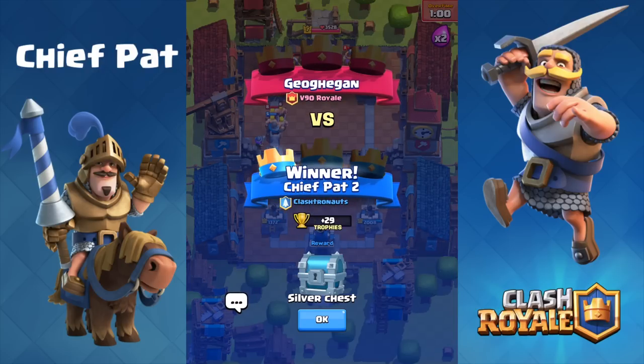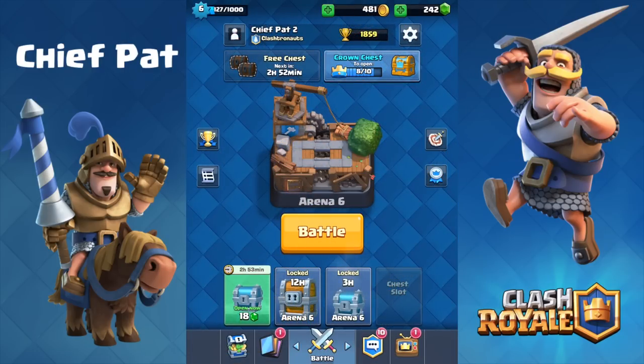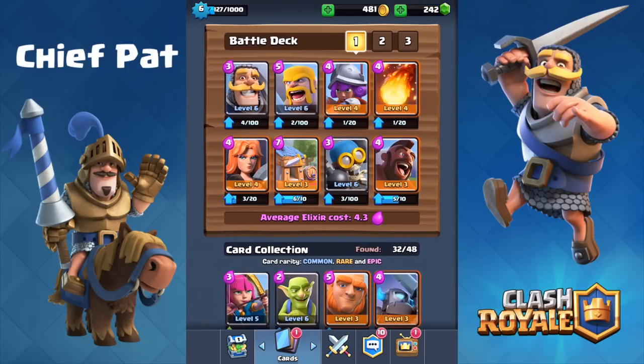That will wrap it up for the battles today. Taking a look at where we are, we're at 1859 as a beginner level six — really not too shabby at all. We're only two crowns away from our crown chest so I'll probably try to do that off camera. We finally have a giant chest to open and see what type of cards it gives us. If it gives us Barbarians or Valkyrie or something like that, that would be amazing. You guys are definitely going to be influencing the episodes just like this one — I'd like to look at the comments to see what you guys want me to play. I will keep you guys in mind when choosing these decks, so make sure you let me know in the comment section below. Until next time, I will see you guys later. Peace.